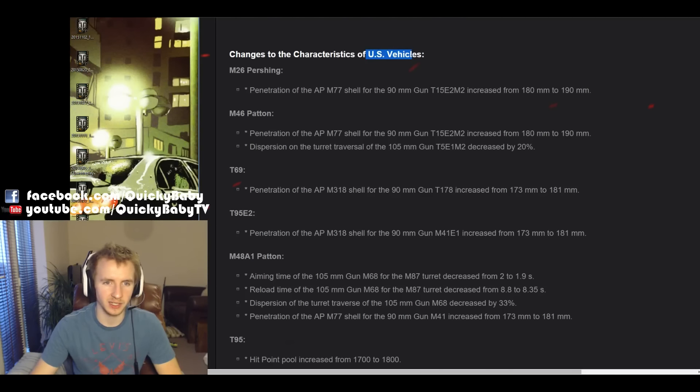Now onto US vehicles. There's a buff to the first ever tank I got over a thousand average experience on — the M26 Pershing, such a lovely all-rounder at tier 8 medium — which is getting a buff to the penetration of its 90mm gun from 180 to 190. This buff will also help you grind through the M46 Patton if you still have it stock. But if you've got your tier 9 American medium tank elite, you can look forward to better dispersion in patch 9.13, reduced when you turn the turret by 20%, which will effectively reduce the combat aim time on one of the most powerful tier 9 medium tanks.